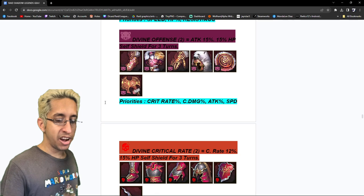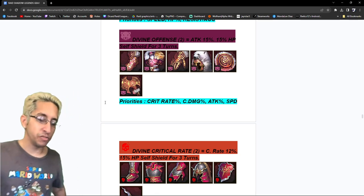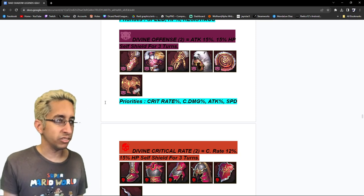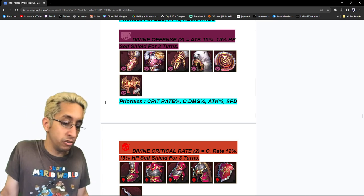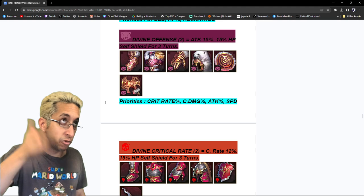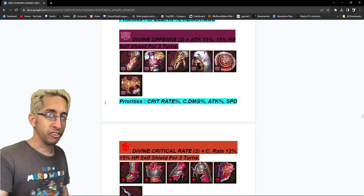Divine Offense — two-piece, attack percentage 15%, HP shield. Honestly, trash. I don't use this. But since it's a damage set, we do what we always do for damage sets: crit rate, crit damage, attack, and speed. Just like other damage sets — same priority order.